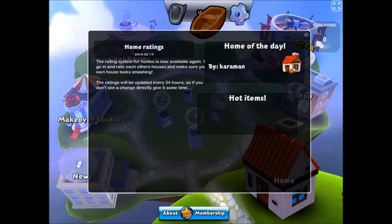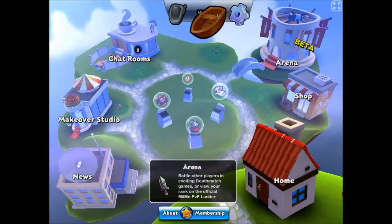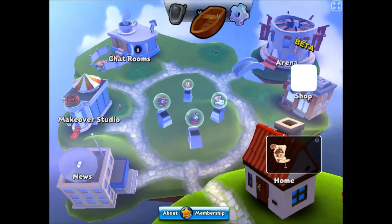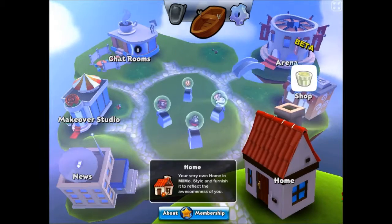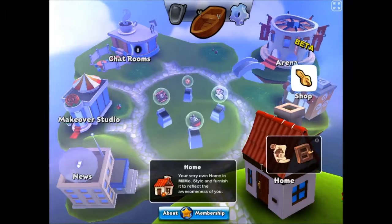Home ratings. That's all lovely. Home of the day, lovely. I haven't got that because I'm about membership, lovely. Is that my house? Oh, there's a makeover studio, a chat room, a shop, and an arena. I'm gonna go to my house. Enter home, maybe? Yeah, there we go. See, I can work stuff out. I'm not a complete nidget.